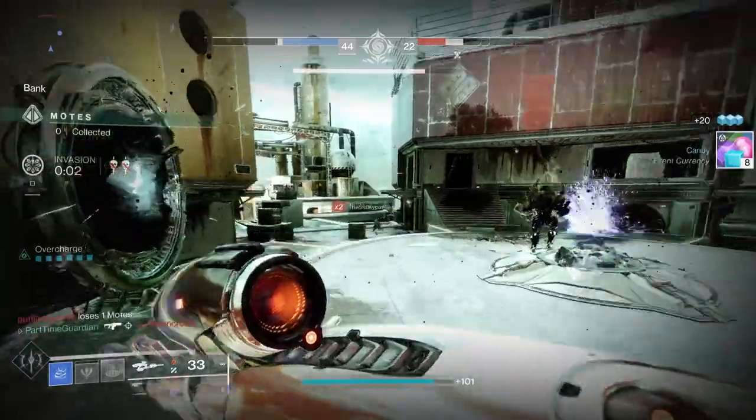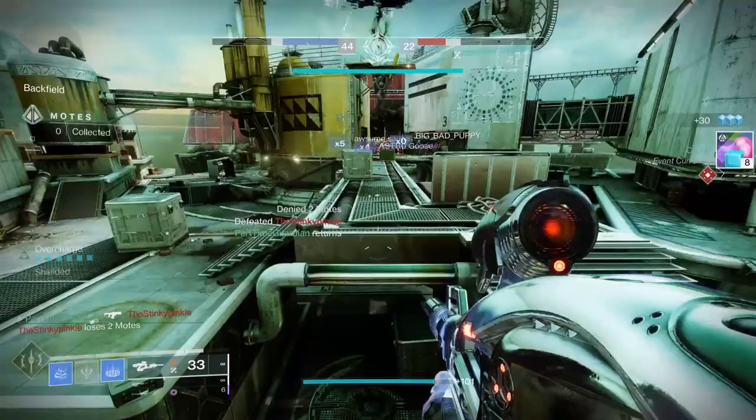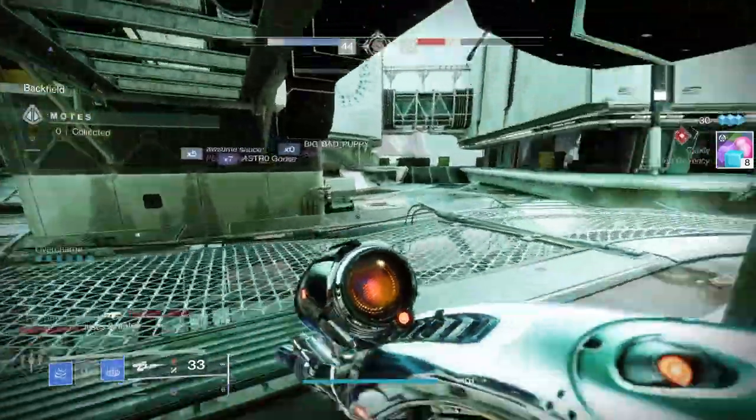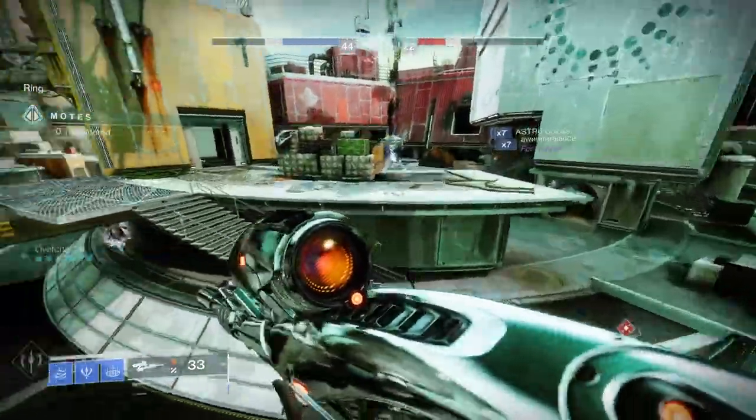Head out and go after the team aggressively using supers, heavy, whatever you have available. Keeping a team down early is critical in Gambit, as it gives you more time to work on the boss later. Normally, by this time, if you come back from your invasion, there's a high value target that should be available.